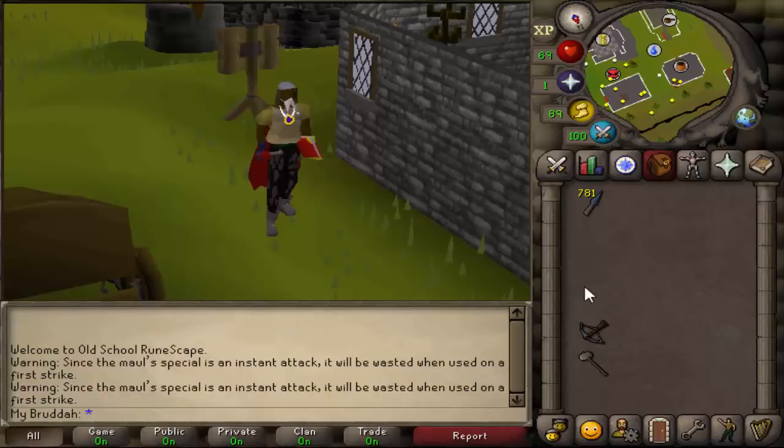Today the Kebas Lowlands were introduced into the game, and along with this was a new boss called the Hydra, which requires 95 Slayer to kill. Every single PVM-er is doing this right now, so if you guys want to watch that, go over to Twitch and I'm sure you can watch it.